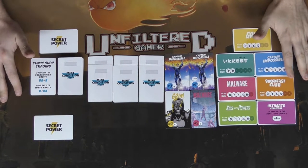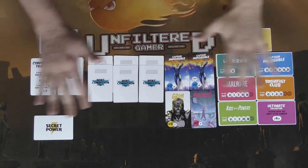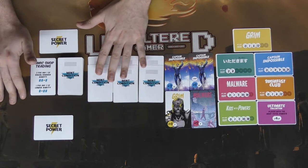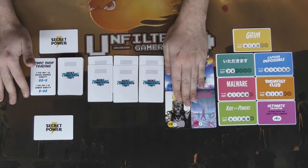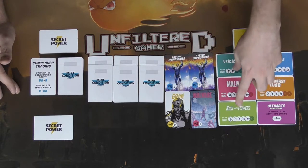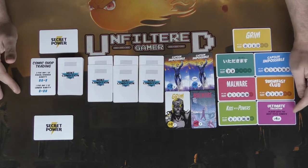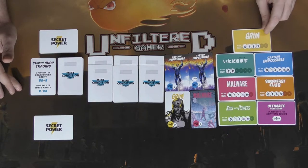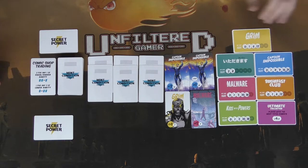I've removed the cards not needed for a two-player game. We have three separate stacks of two comics, four cards for the shop, six different types of comics, and special bonus round victory points. The Grim comic type will give you six points if you have the most at the end of the round.